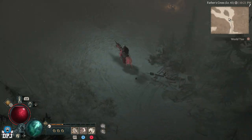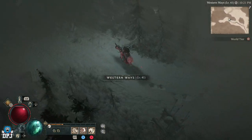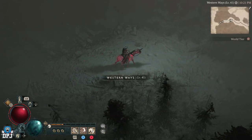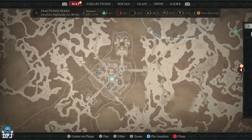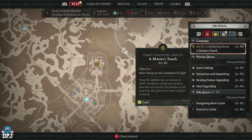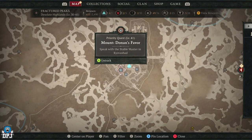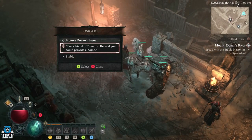So to unlock your mount, your horse, you need to progress the main story quest lines and complete Act 1, Act 2 and Act 3 — you can't skip any, all have to be done. Then the second quest into Act 4 is called A Master's Touch. This requires you to head to this point on the map and upon talking to this dude, he sends you for your horse in a priority quest called Mount Donan's Favor. This is right at the nearby stable and as soon as you speak to the stable master, your mount becomes unlocked.